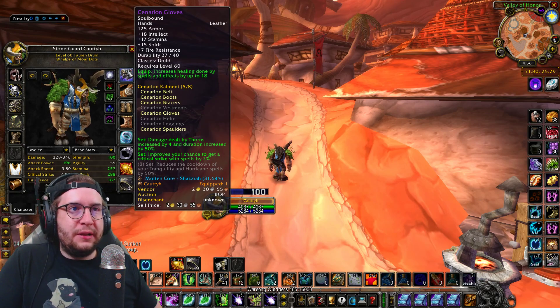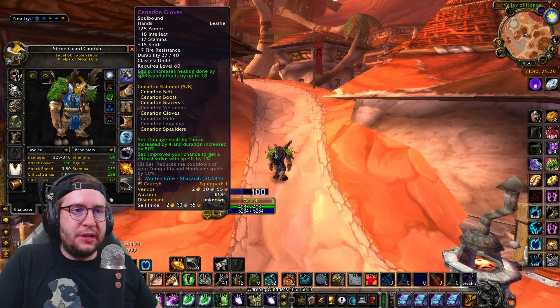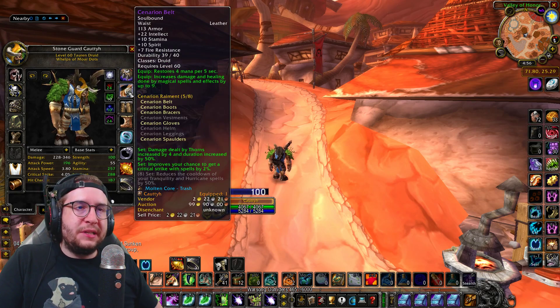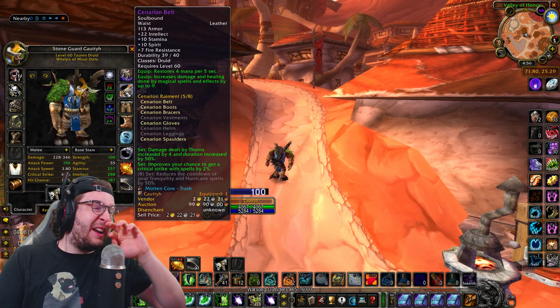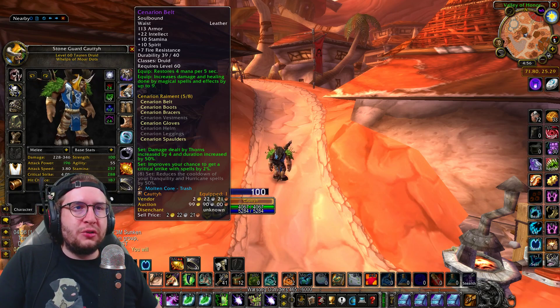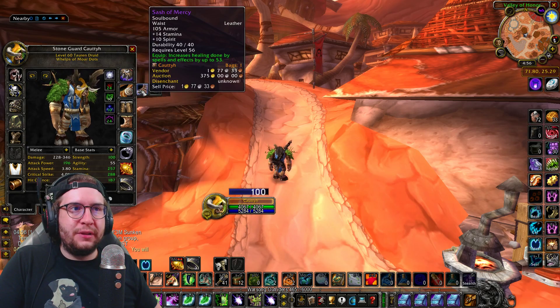Scenarian Gloves — I don't have it yet, but I would also get a Mount Speed enchant on my gloves. Scenarian Belt is really, really nice. I have a Sash of Mercy as well, but I usually use the Scenarian Belt because the extra intellect is massive. Although it has much less healing done, that is 9 damage and healing, so your Moon Fires will get affected by that as well. Mainly though, the intellect is so huge — I would not want to trade away 22 intellect for the bonus healing.